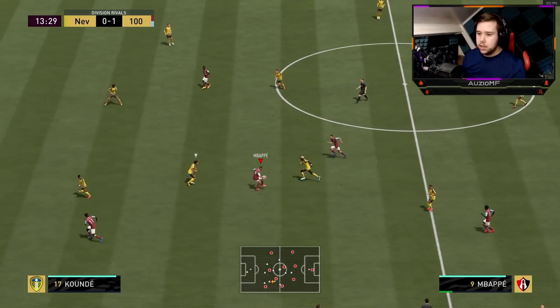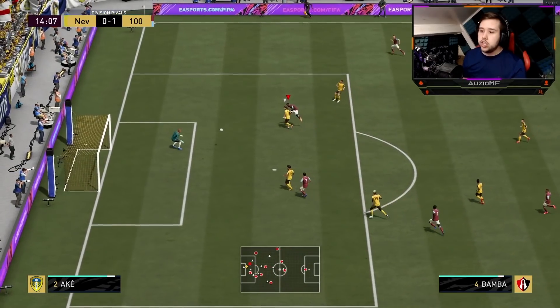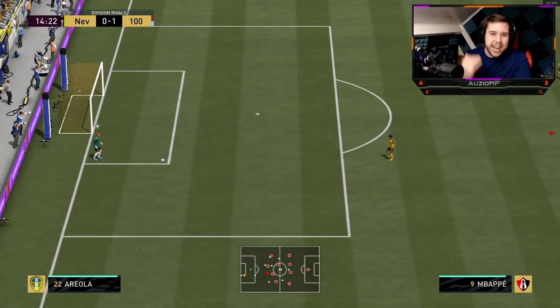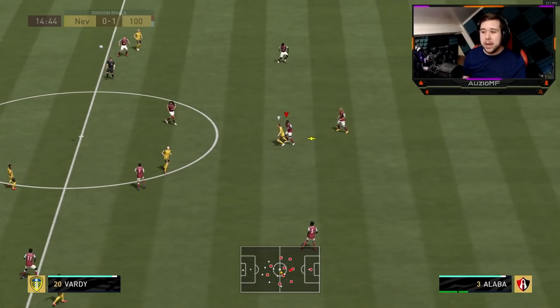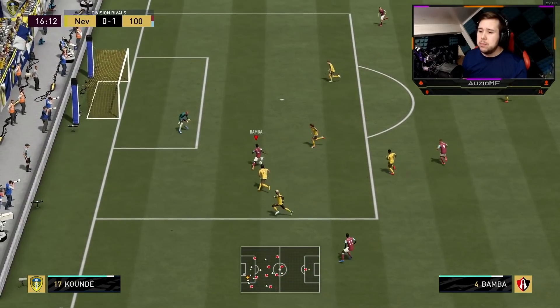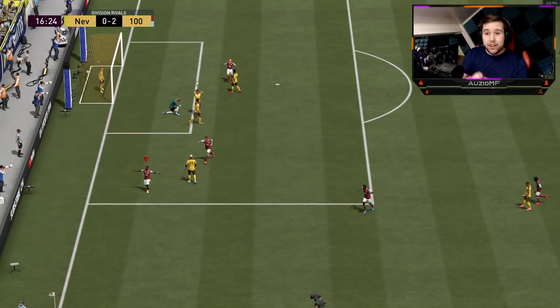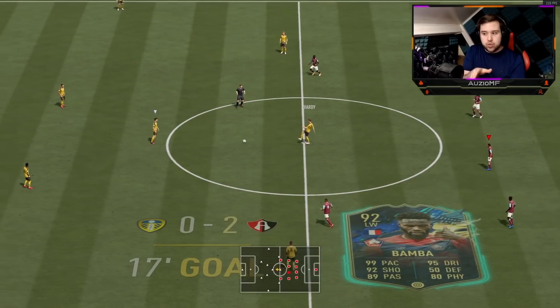Good skill move — really good skill move. Bamba's in behind again, we're just going to go for that early finesse shot and we're going to get another goal. I like that movement though — that movement to get in behind quickly was really good from him. Pull it — pass it through the middle. Well played, good turns. Oh, that's a beautiful flick, really good cutting into the inside.